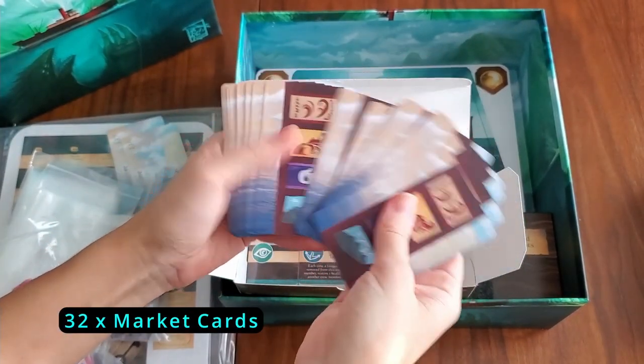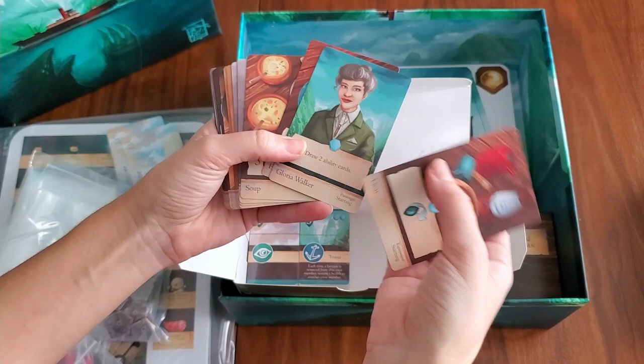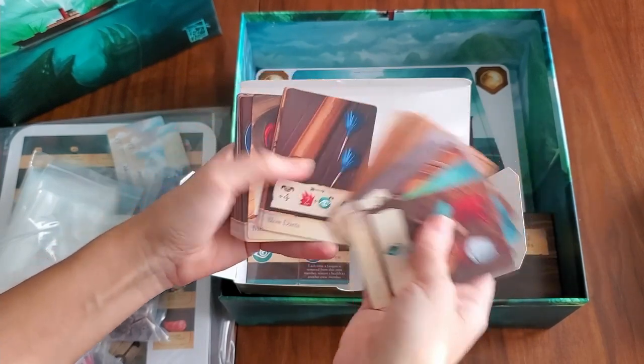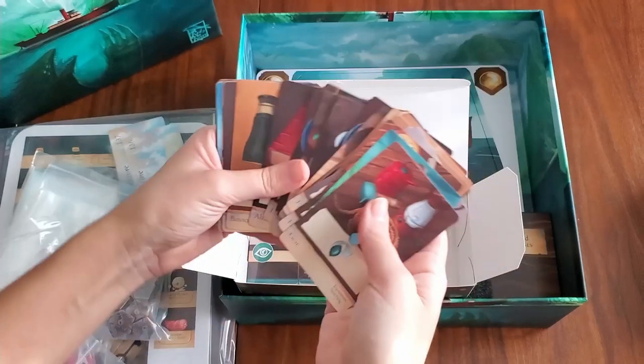We have 32 market cards. I'm going to fan them out — tons of different stuff: looks like some food, weapons, and stuff to help the journey. I'll fan more of them out for you.